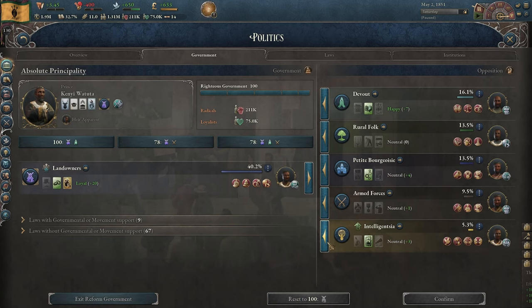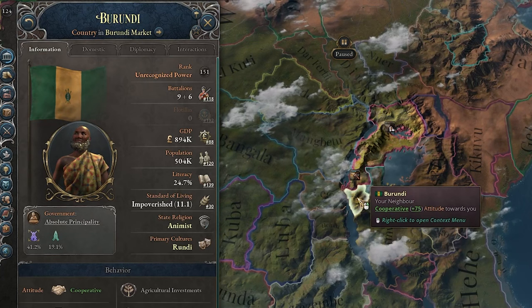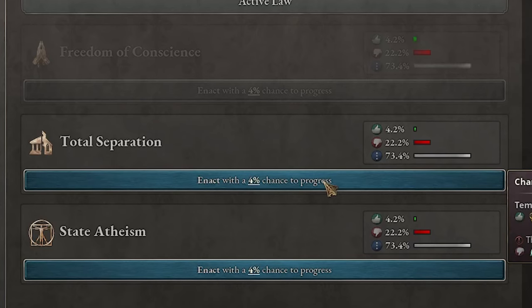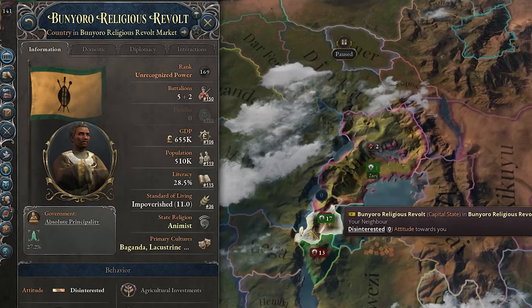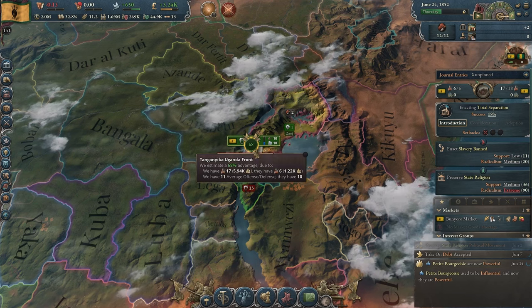Now I'd like to get the intelligentsia in government and try to get freedom of conscience for now. Let's end this war and go for Burundi. The devout want to rise up all of a sudden — if you want to rise up, I'll give you a reason. I'm separating church and state. I'll also need some more government administrations as our bureaucracy is not looking too good. The civil war started at the worst possible time because I didn't manage to finish off Burundi.